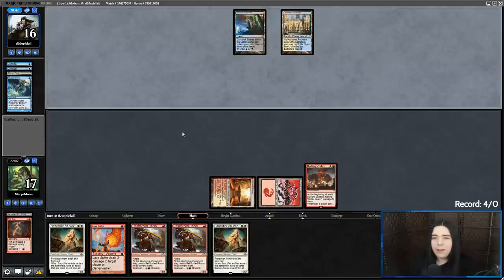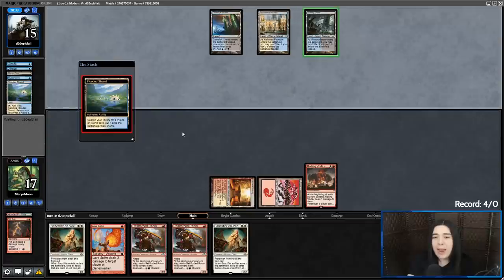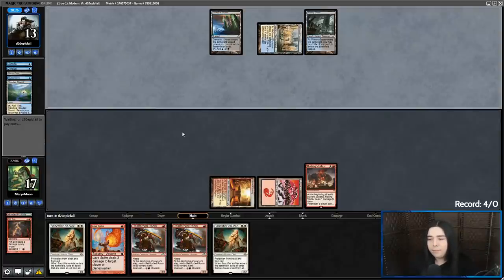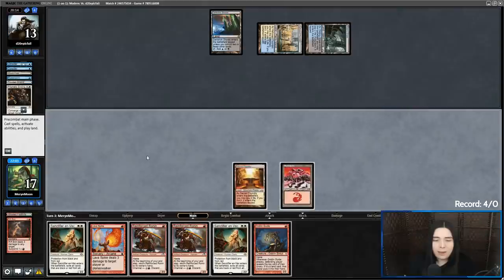They're definitely the kind of deck that plays three copies of Collective Brutality, and Collective Brutality is one of the best anti-burn cards — only if they have a creature in play. With Collective Brutality, if you can manage to drain, gain, duress a burn spell, and kill a creature, it just totally wrecks burn. This looks like a kicked Collective Brutality to me. Prismatic Ending on the Roiling Vortex. At least that's not going towards the Sanctifier. Please give me white — dang it, didn't get the white.